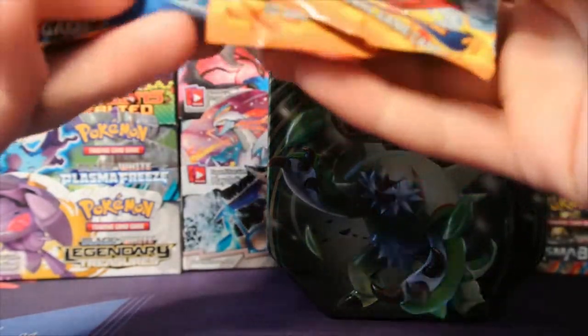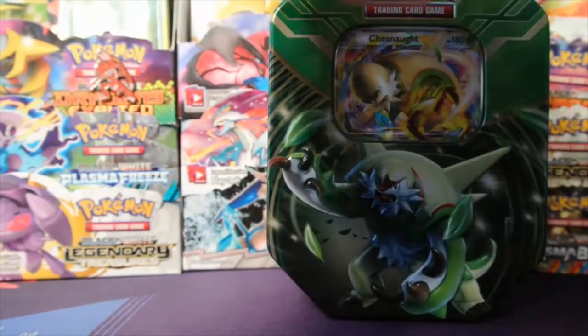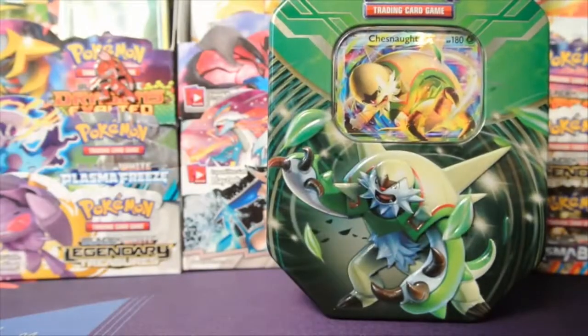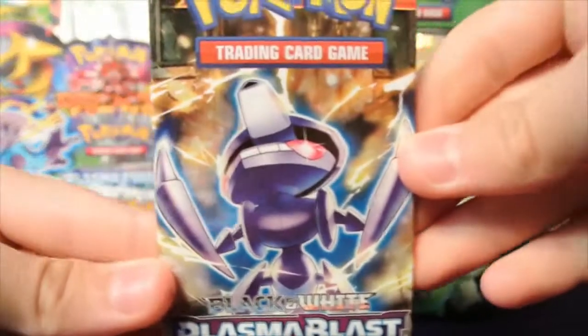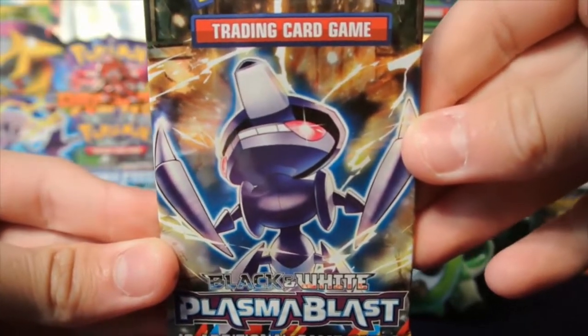We have two Flash Fires, an X and Y, and a Plasma Blast. So let's do it in the order they were released: Plasma Blast, X and Y, and then the two Flash Fires. Hopefully we'll get something out of the X and Y or the Plasma Blast because those sets would be the best to pull from — I already have a lot of stuff from Flash Fire. But let's do it.